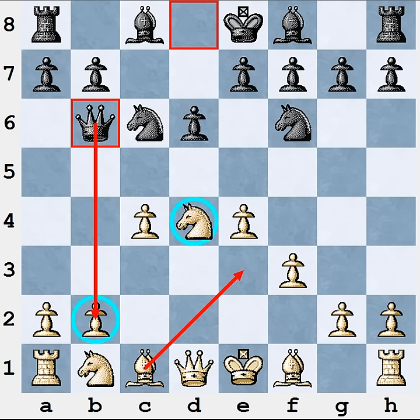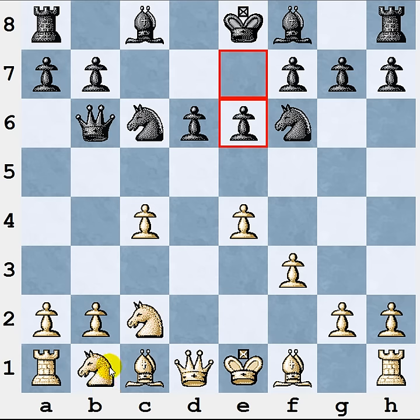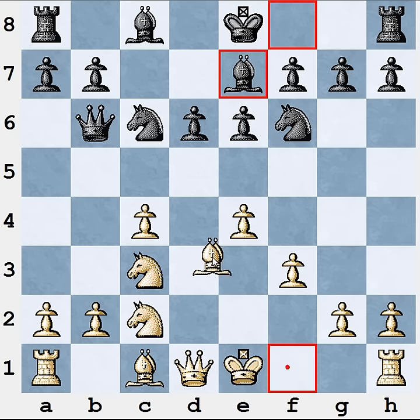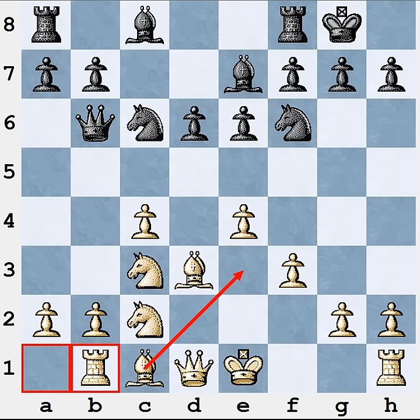In fact it's not dangerous and there is a very simple way to oppose it. You play Nc2. Black makes a move like e6, you play Nc3, Be7, Bd3, castling. Now it seems like White has a small problem because Black's queen on b6 prevents White from castling, and you can't play Be3 because Black takes the b2 pawn. However, you can simply play Rb1 here, protecting the b2 pawn, and then Be3. So Qb6 is not dangerous for White at all.